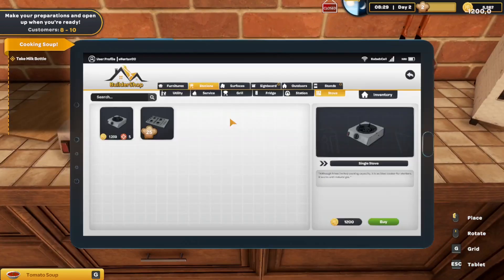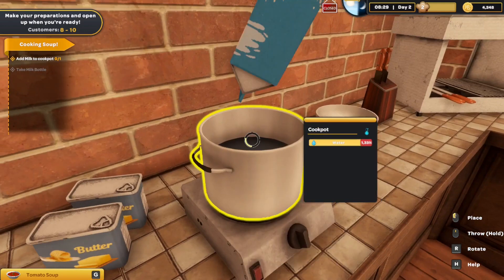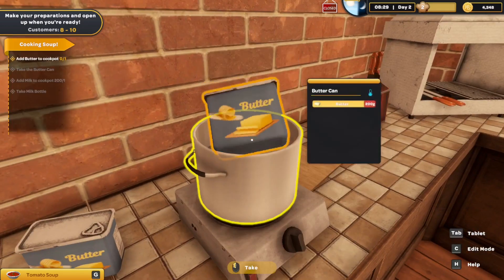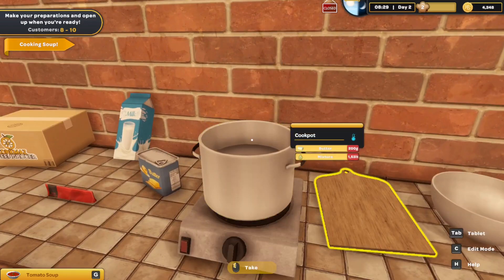Let's place it here, and then I move the thing. Then we need to put milk, then the butter. I don't think I have to put the butter like this, but like this. Perfect.